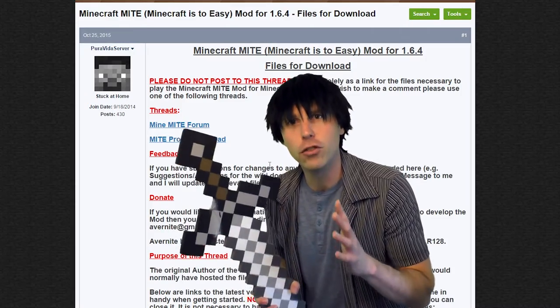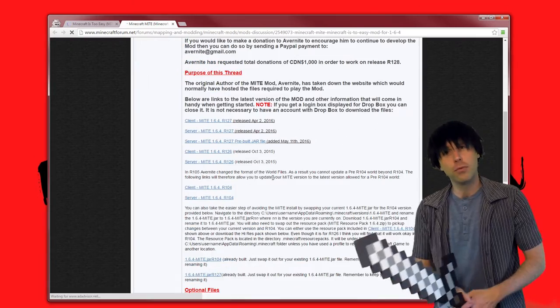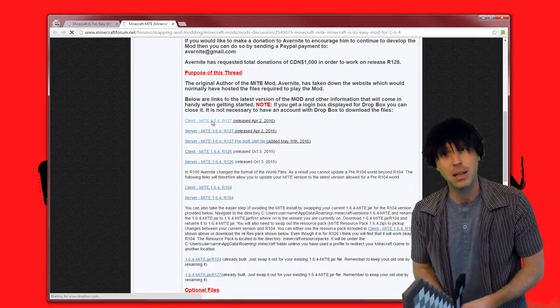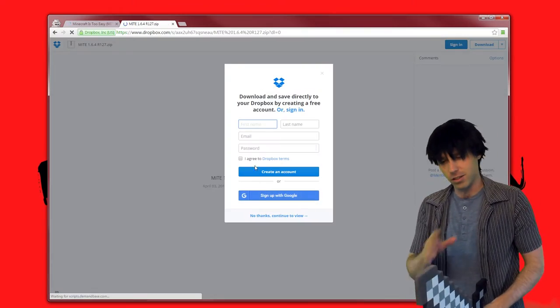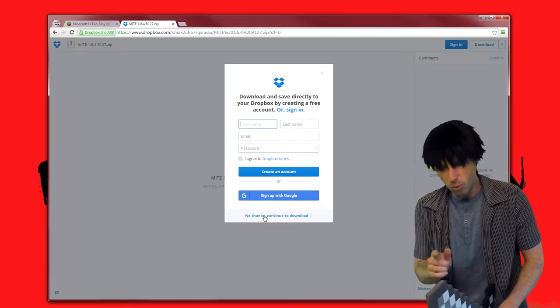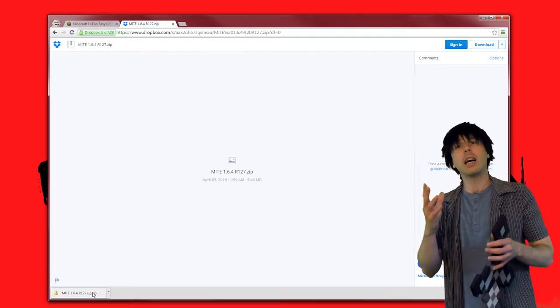Suddenly realize that you've been holding the sword at the blade. Scroll down on that page and you'll find R127, the client build. Download that build. It's going to take you to Dropbox. Just click No Thanks, and then it'll come up again. Then click Download at the top, and then click No Thanks again. It's on the screen — just do what that is doing.